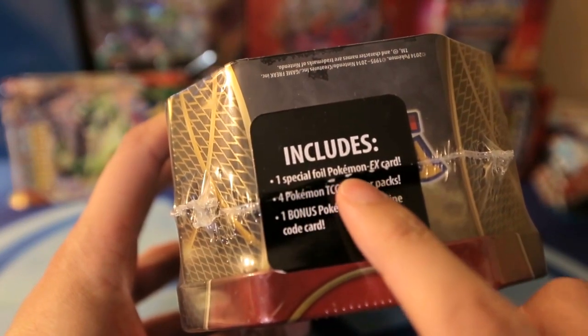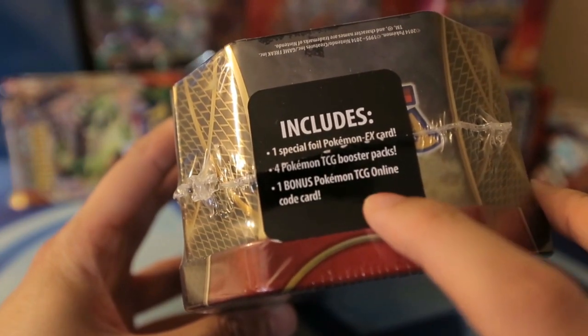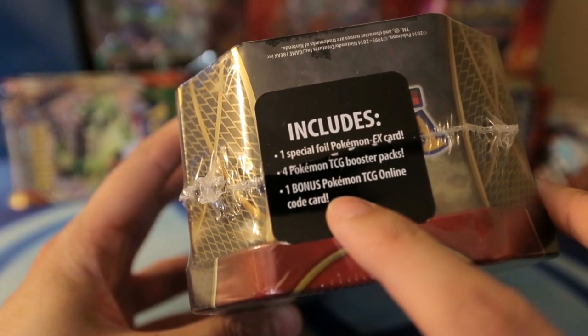Today we're gonna be opening up the Charizard tin. This is Cooters, by the way. This thing includes one special foil EX card, which is the Charizard, and then four booster packs and one online code card.